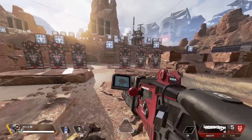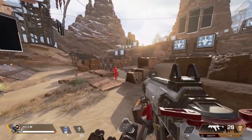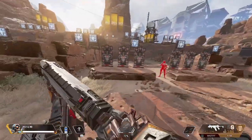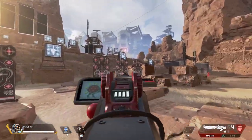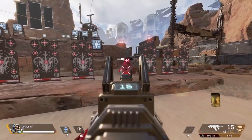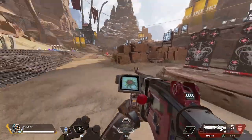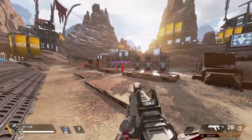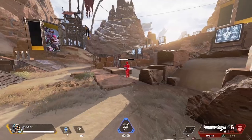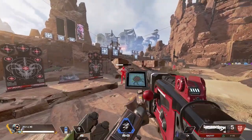Weapon swap technique number one is just swapping your weapon instead of reloading. So if I empty my mag, instead of reloading, just swap and finish with your other gun. This is a huge technique. A lot of people just try to reload. The biggest advantage here is that reloading is slower than just weapon swapping and fighting with your other weapon. So if you're shooting, you would just want to weapon swap. The amount of time it takes to reload your weapon compared to just swapping and using your secondary weapon is a lot faster.